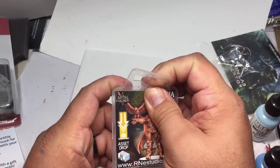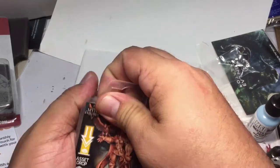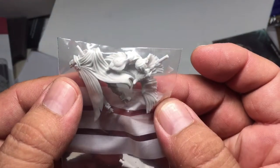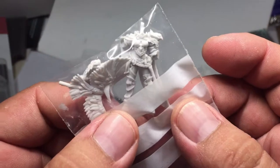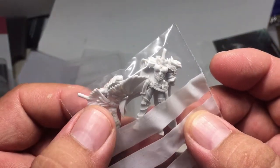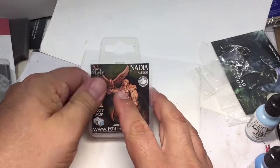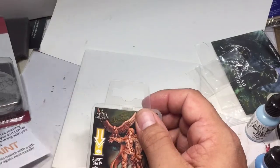I've never painted anything from this company before, but the resin looks pretty cool from the outside. They've got really good details — the way the cape drapes, and the feathers on the warhawk are cool. Doesn't look like there's too many sprues or anything to clean up — or I guess not sprues on resin.